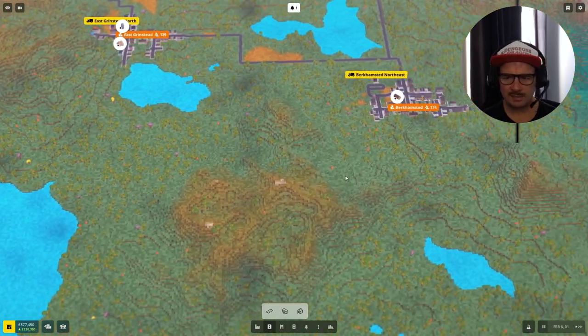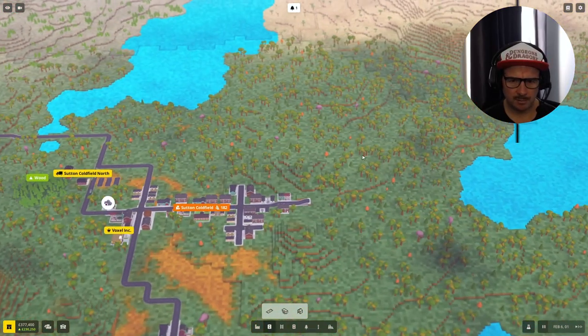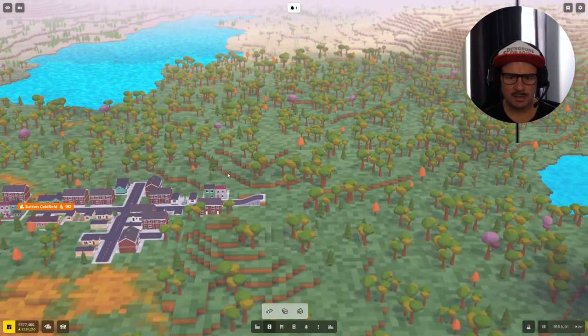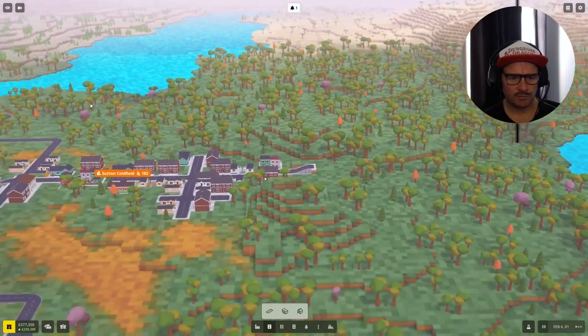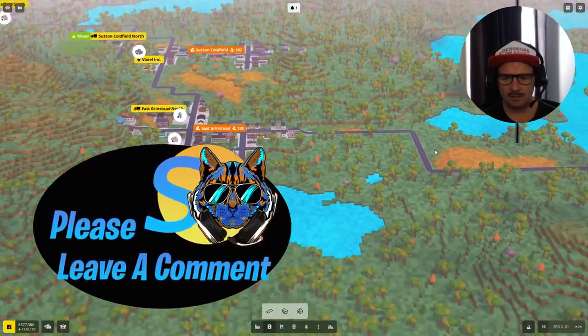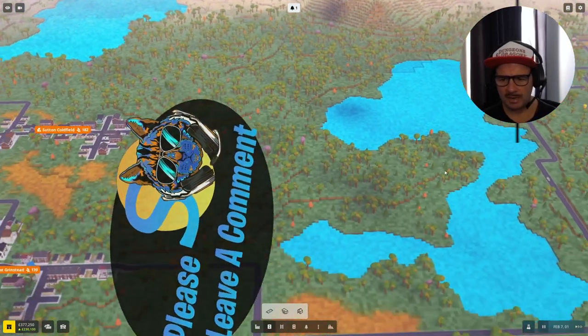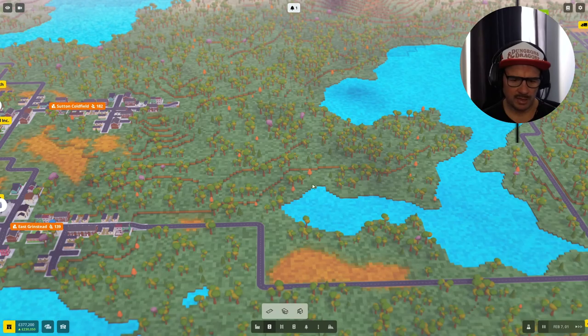Coal needs to get to the industrial complex as well, and I'll need to put the industrial complex somewhere. I do like maybe the idea of here because you could have lots of factories all around. Although this is the town. I do like the idea of a big train station around here as well, and of course we've got the option of putting a little bridge over there - that'd be lovely.